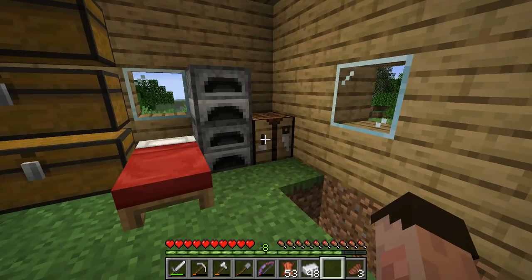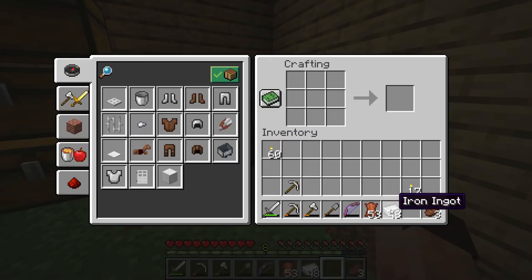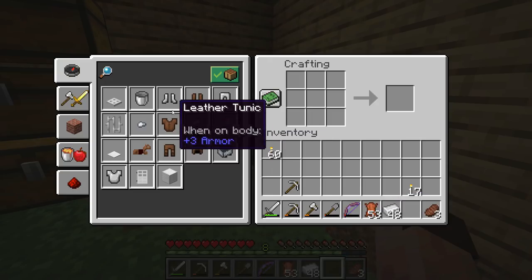There are a number of different types of armor that you can make: leather armor, iron armor, gold armor, and diamond armor. We don't have any gold and we don't have any diamonds. Gold armor isn't really that good; diamond armor is awesome but very expensive. What we do have is leather and iron, so I'm going to show you how to make the different types.